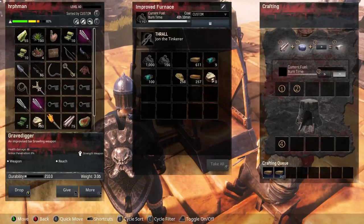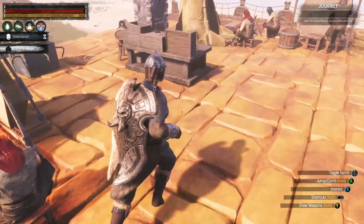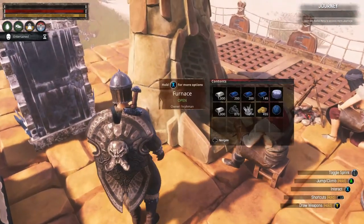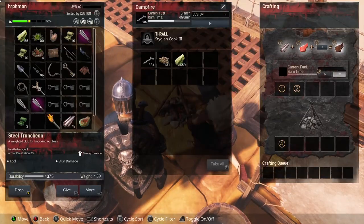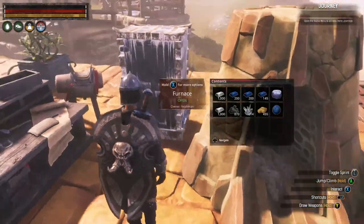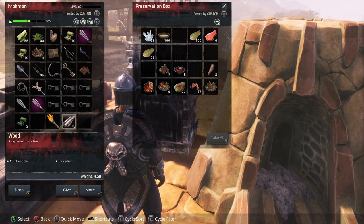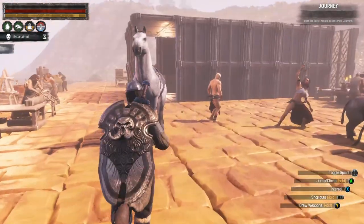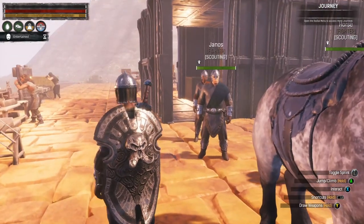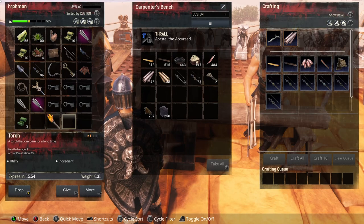I'm going to add that stone to the brick creation. Let's put these seeds away. I don't know why I'm saving this spoiled meat — I guess I remember I needed it for something. Maybe it was plants, I can't remember. Let's put this wood away.